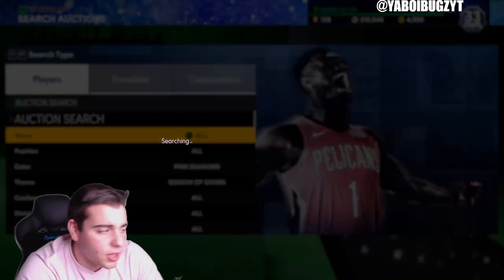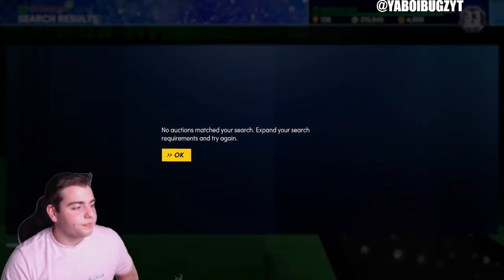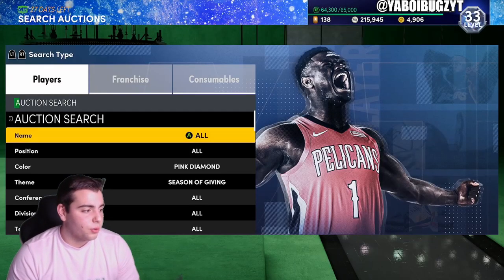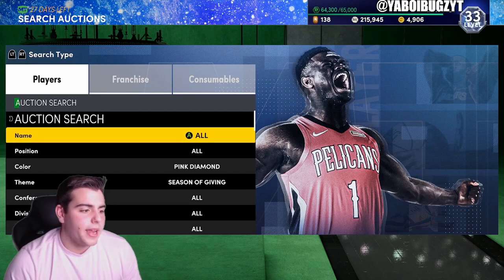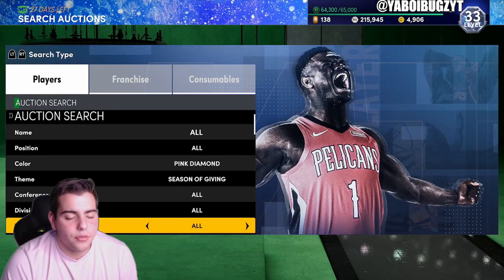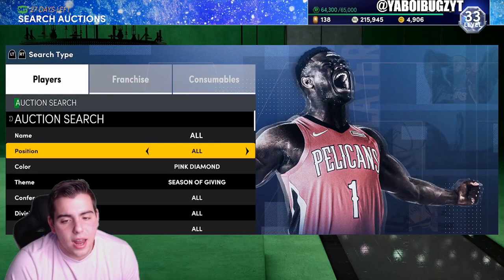Pink Diamond Season of Giving is definitely a very decent filter to look at. This filter right here is going to be very good — keep your eyes on it and it will make you lots and lots of MT.